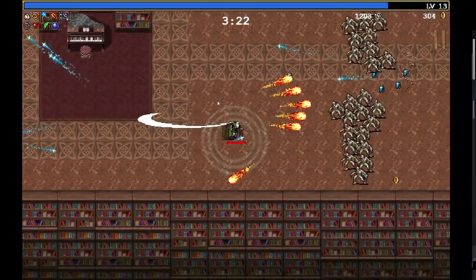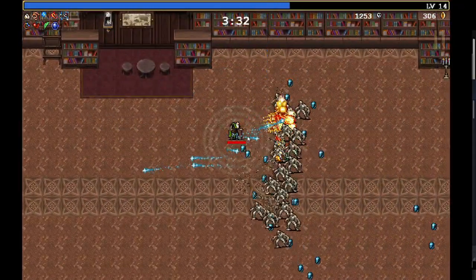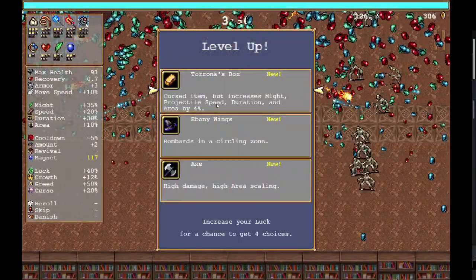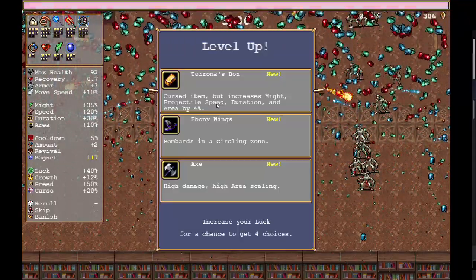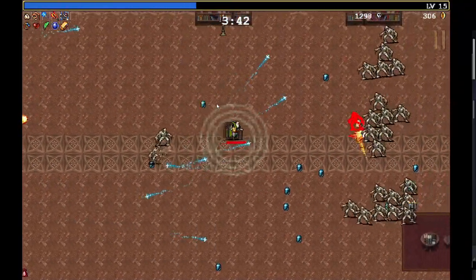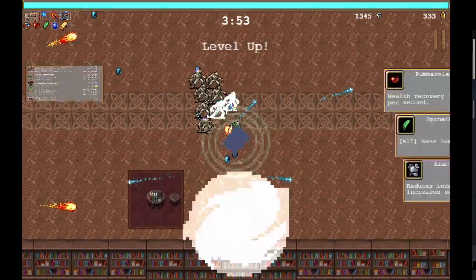They're officially getting through my garlic shield, although I think we're about to level up garlic. First item increases might, projectile speed, duration, and area. What the heck is that — what do you mean cursed item? I mean, I took it. I'm gonna regret it.